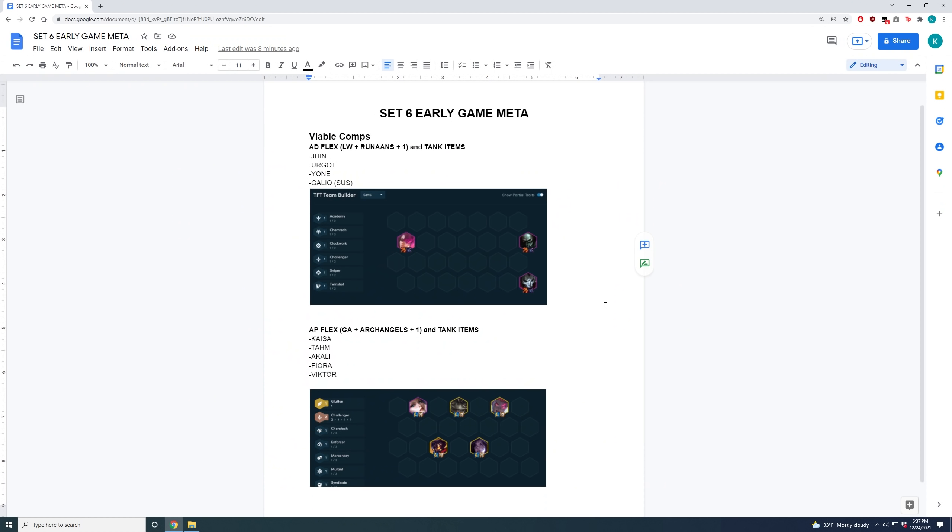Hey guys. In my last video I made a list of the strongest comps you could play in the current meta, which is honestly still pretty relevant, but I realized that I didn't touch on how to get to these late game comps in the first place. In this video I'm going to talk about some of the strongest early game boards you could play to flex into both the AD comps and the AP comps.